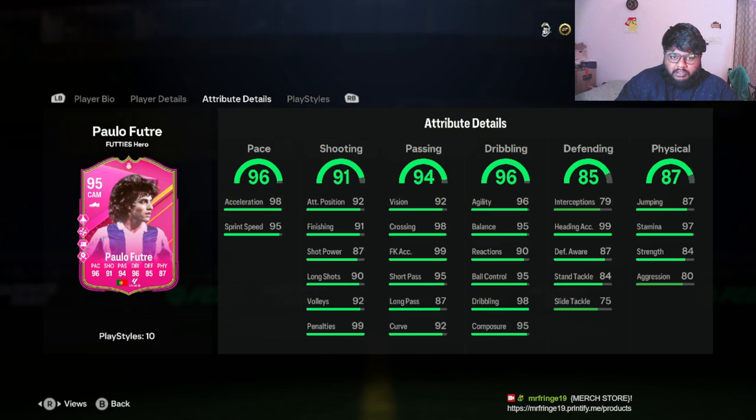Looking at the stats: 96 pace, 91 shooting, 94 passing, 96 dribbling, 85 defending, and 87 physical. These stats look really nice overall. However, shooting — short shots are only 89 and long shots only 90 — I'm a bit underwhelmed by those numbers.